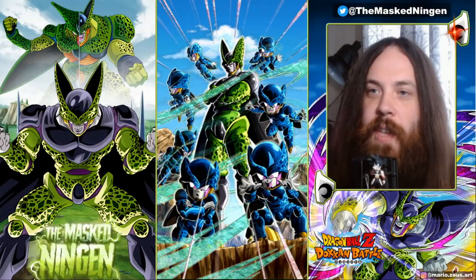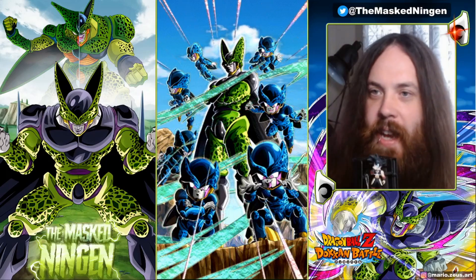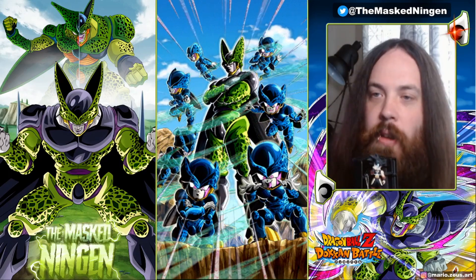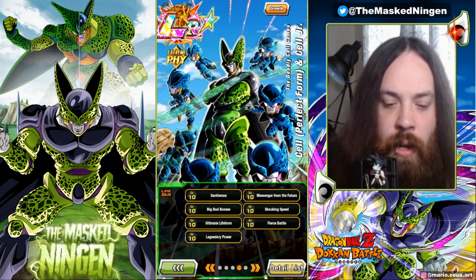Hey guys, Mark Sengen here bringing you another Dragon Ball Z Dokkan Battle video. Today we are doing the 200% leader skill showcase for a unit that a lot of people want to see get an EZA in Part 2 — this is the Physical LR Cell and the Cell Juniors.